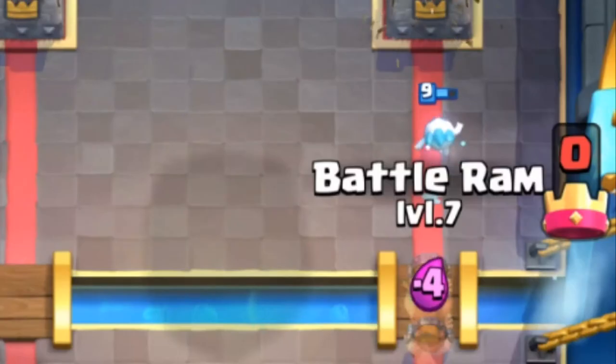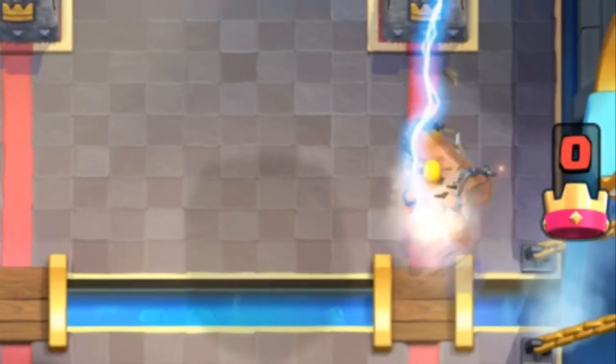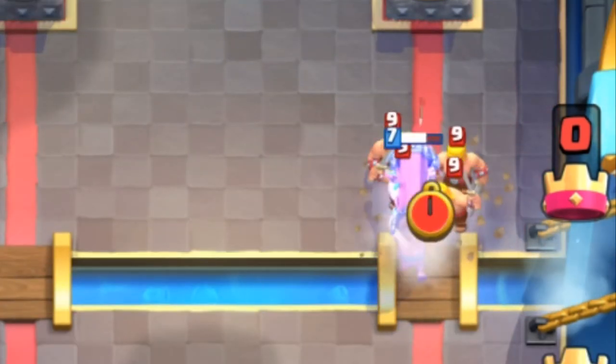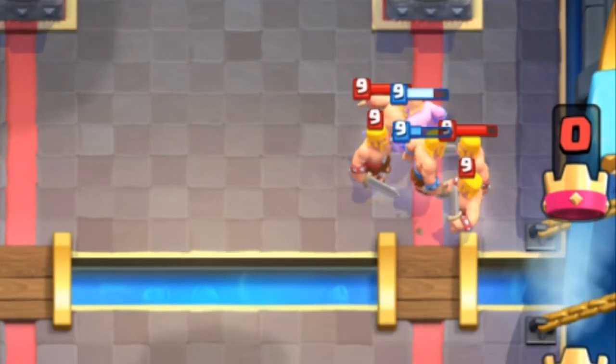For a negative elixir trade, you can use the Lightning Spell or Barbarians. The Lightning Spell takes out the Ram and the Barbarians that pop out, and the Barbarians just completely stop it and take everything out.